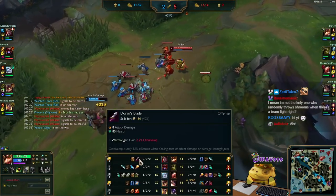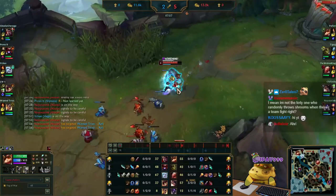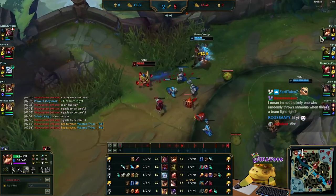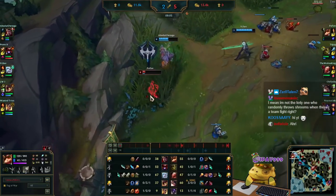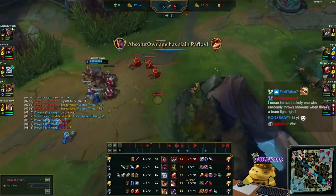For Darius in this case, he should have started with Doran's Shield but he started with Doran's Blade, so he got Doran's Shield now. Now he goes over to me, grabs me, and I die. I cannot run away because the jungler just came through top — and that's the second gank Teemo has received.